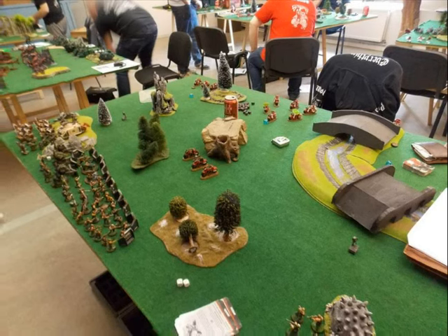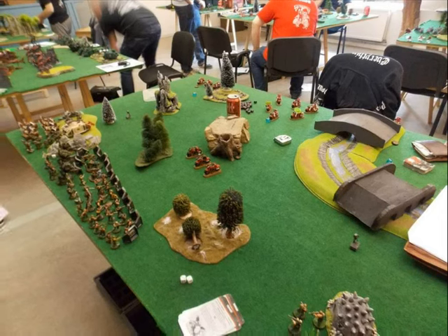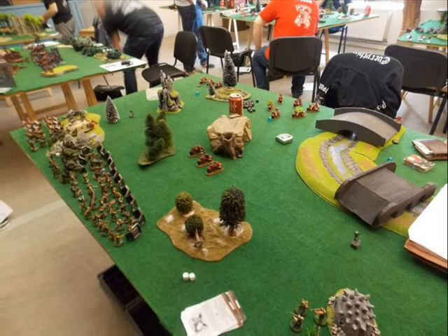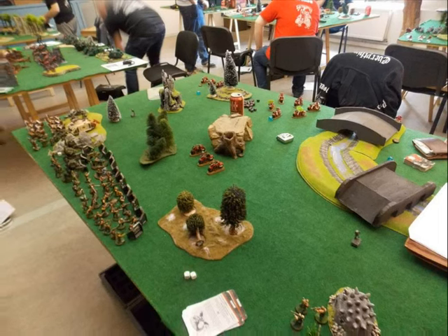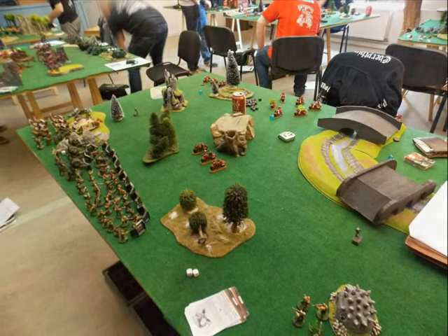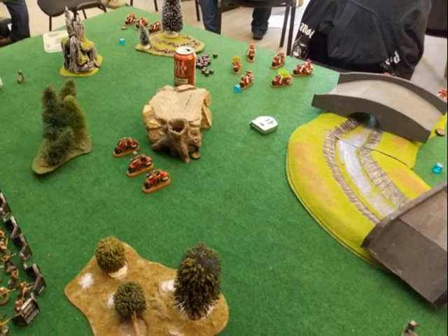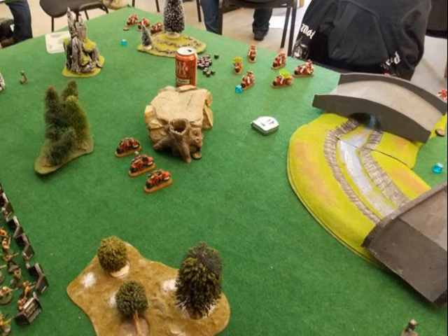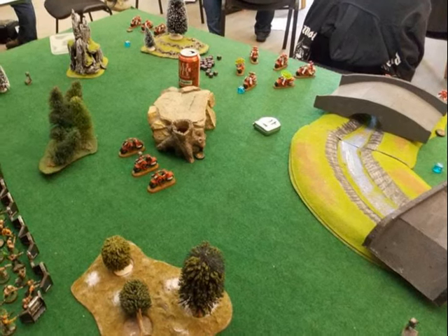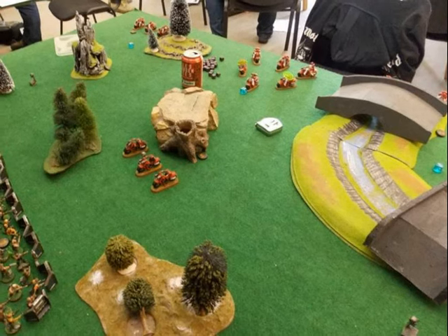It's really an alpha strike army. The devastators that come in drop pods are Devastator-less the turn they arrive, and the assault marines can assault the same turn they arrive. If I can seize the initiative, I can try to kill the scout bikes — they have a teleport beacon that makes teleporting much easier for his reserves.